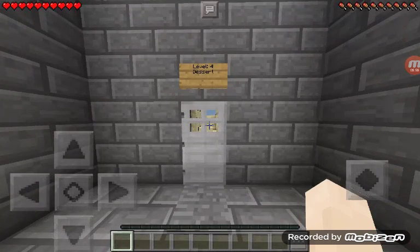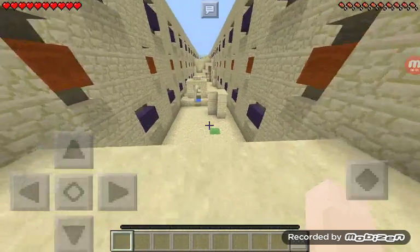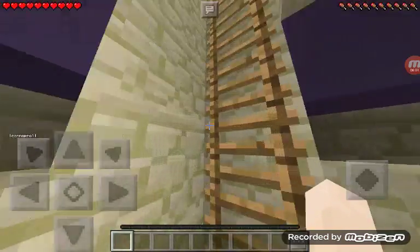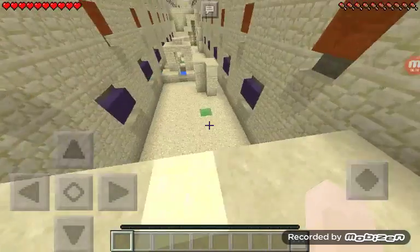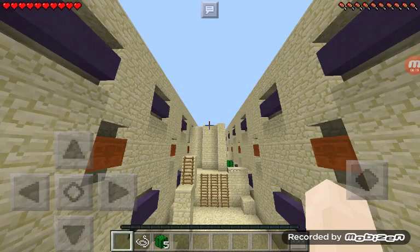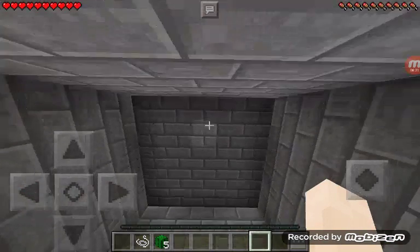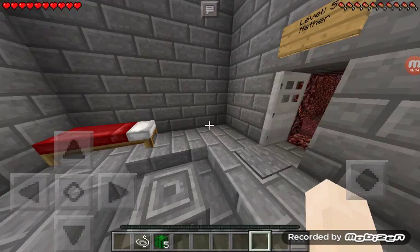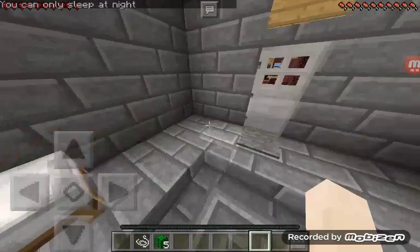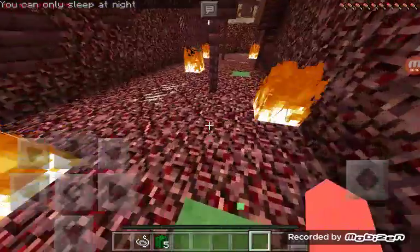Anyways guys, we are on to level 4 — desert. There's actually a desert well over here, looks pretty nice. This one might be easier. Jayce is still struggling. So anyways guys, we completed the desert. Don't worry about this junk here — the cactus chunk updated and the cactus fell, which caused the slime to also fail. That was just me parkouring on cactus.